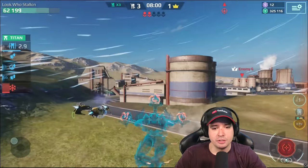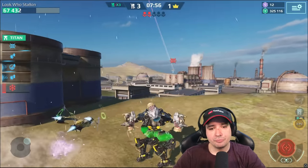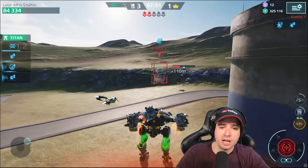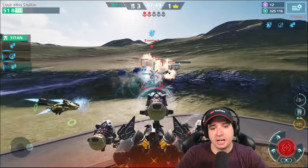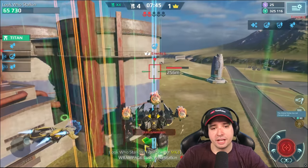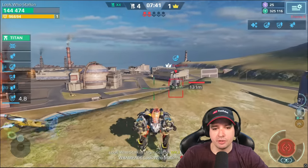He flies up there. I'm staying underneath him so he can't target me. I'm in cloaking so he can't shoot me — his quantum radar was used. I come out, I have two seconds of time before he gets to target me again, and I'm getting my HP back with the battleship.